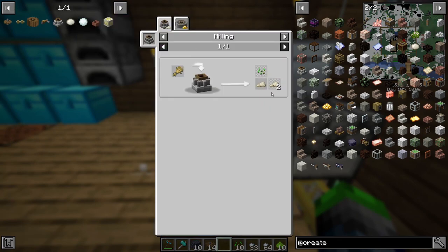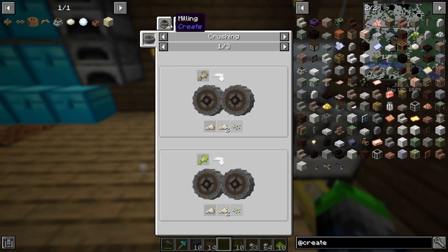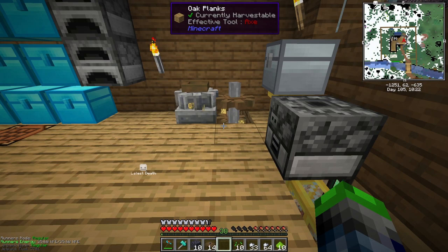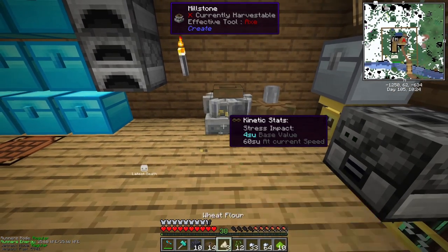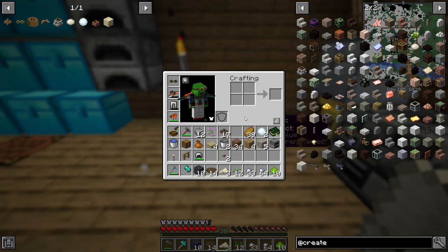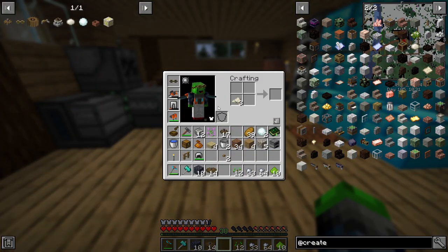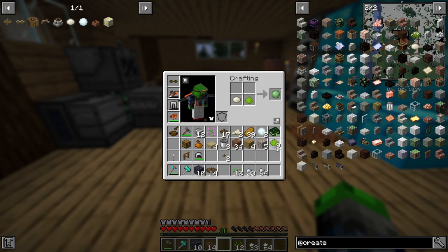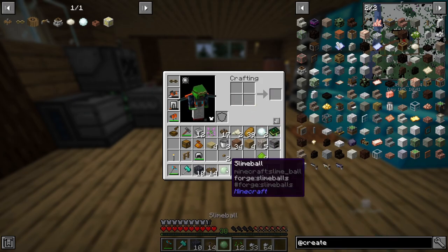It says it collects the outputs manually when right clicked. Look at that - we got wheat flour. We combine this with a water bucket and we get some dough. Yes! Now if we combine this with our lime floral powder we get a slime ball.